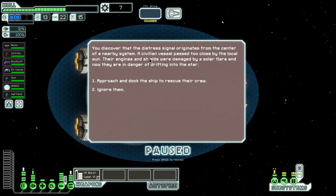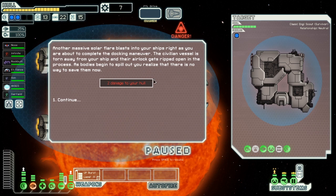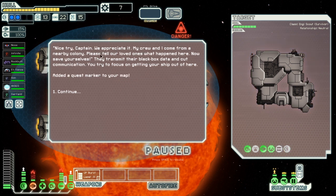The distress signal originates from the center of a nearby system. A civilian vessel passed too close to the local sun — their engines and shields were damaged by a solar flare and they're in danger of drifting into the star. We try to rescue them, but another massive solar flare blasts our ship just as we're about to complete the docking maneuver. The civilian vessel is torn away, their airlock ripped open, and bodies begin to spill out — there's no way to save them now.